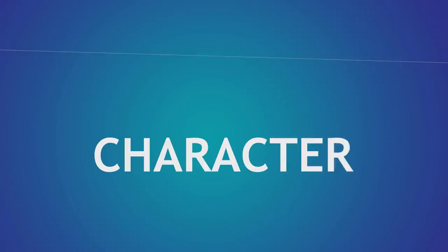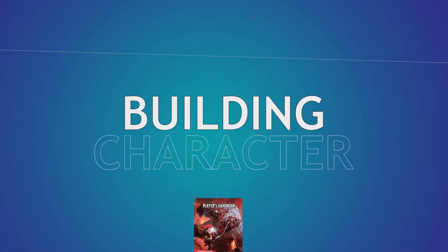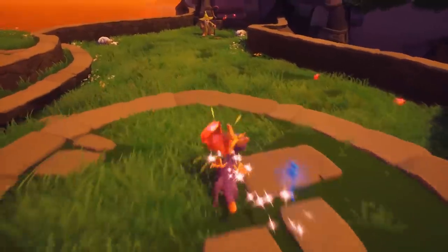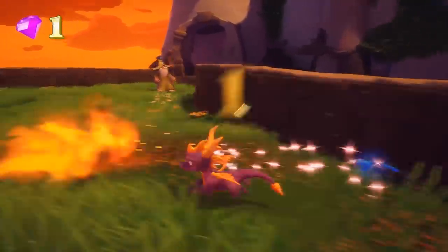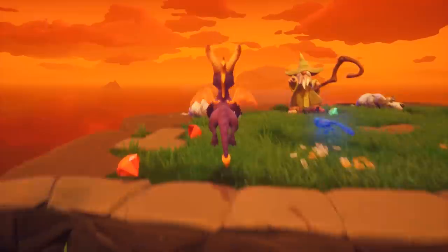Welcome back to Building Character, where we figure out how to play as your favorite fictional characters in Dungeons & Dragons. Join the Patreon to vote for Yoshi or Captain Falcon, and like and subscribe for a stronger head next time you play. Today we're building Spyro the Dragon, the only build we've made so far that guarantees every game you will play in it will have a dragon. It's a tiny little dragon, but it still counts.